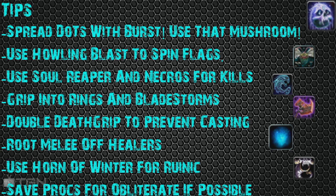Use your Horn of Winter for quick Runic Power. If you're short on Runic Power and need something quick, Horn of Winter is that quick source of Runic that'll help you land kills. Lastly, save your procs for Obliterate if possible — if not, use it on Frost Strike. If you have a five-second cooldown and have a proc, yeah, use Frost Strike. Don't sit there waiting just because you have a proc and want to save it for Obliterate. Chances are you'll have another proc by the time Obliterate comes up anyway. Try to save procs for Obliterate when possible, but use Frost Strike if you can't.